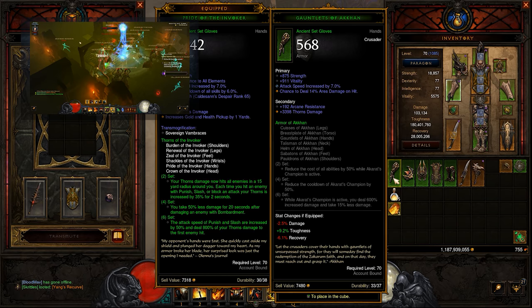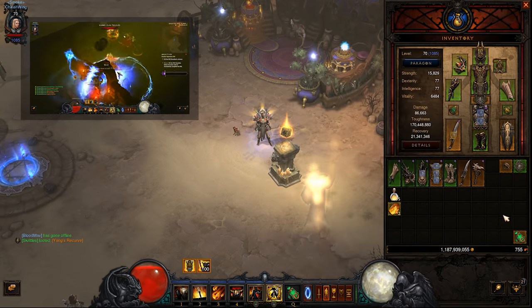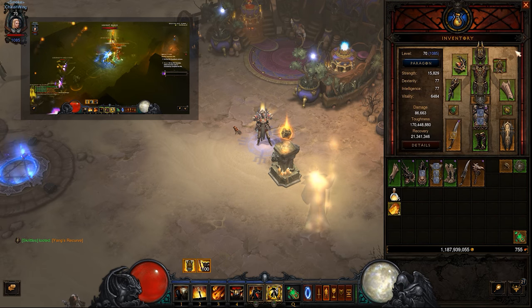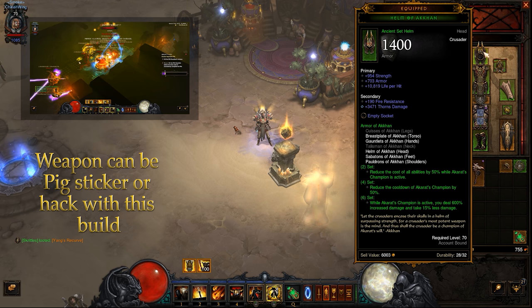In my case, I have Gloves, Shoulders, Helmet, Chest, and Feet for the Akkhan set, which allows me to keep my pants and my bracers for the Invoker set. Because I have Ring of Royal Grandeur, I now have the six-piece set bonus active, as you can see.